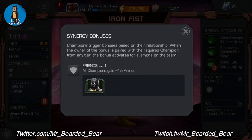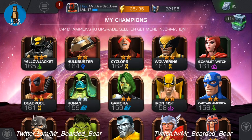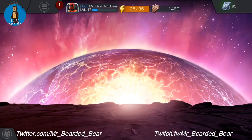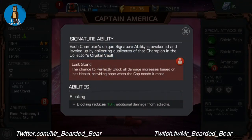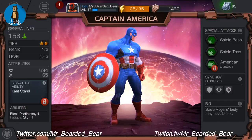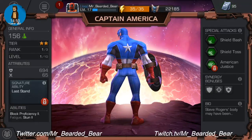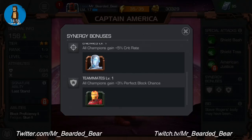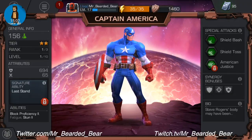I'm just going to start calling it synergy rather than serenogy. Iron Fist's friends are Black Panther. Now the good old Captain America — no work done at all. Signature ability is Last Stand — the chance to perfectly block all damage increases based on lost health, providing hope when Cap needs it most. A 5-star version of this guy would be pretty beast. Special attacks are Shield Toss and American Justice. His synergy friends are Spidey, enemies is Iron Man of course, and teammates is normal Iron Man.